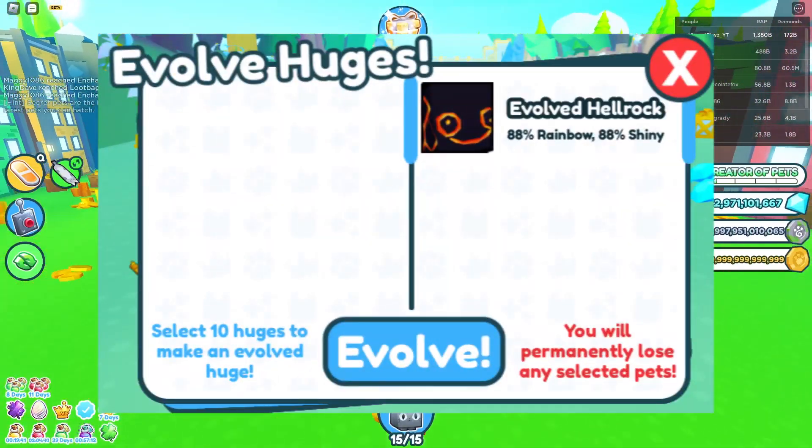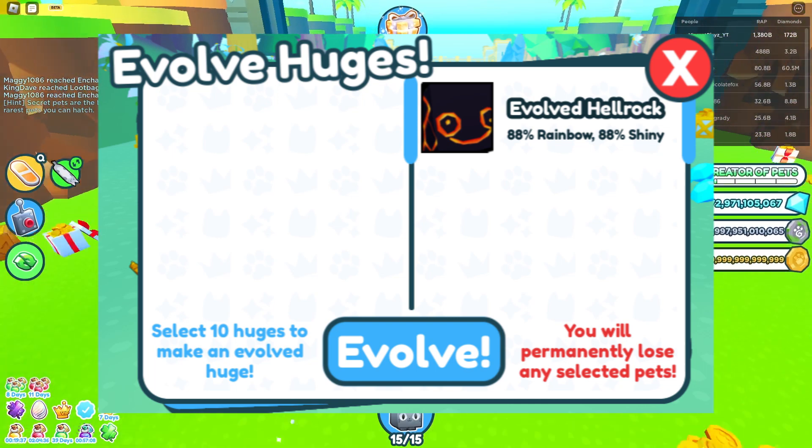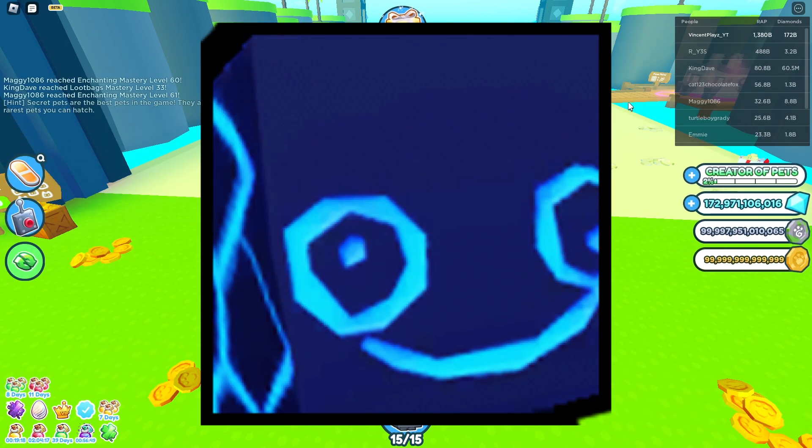Starting off, we got a new feature coming called Evolve Huges. By the looks of it, you put 10 huges in and it evolves into some newer version. I'm not sure if it's going to be stronger than a huge pet, but I'm hoping it is because then there's actually a use for that. Here's a picture of the huge evolved hell rock — it looks blue, so I'm wondering if it glows like a blue color, similar to a hardcore pet's glow.